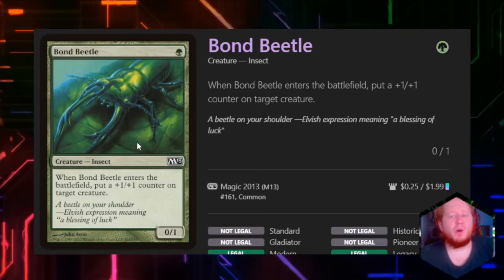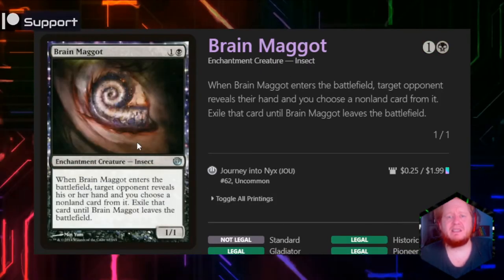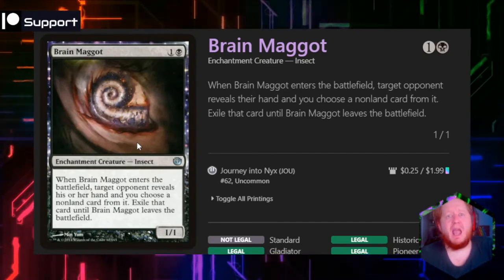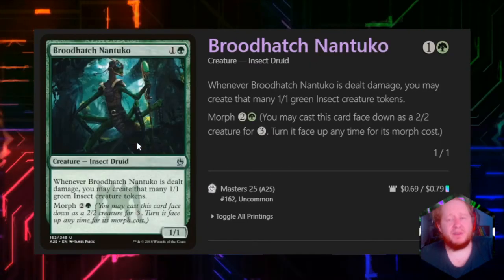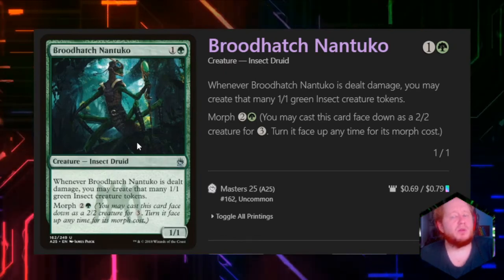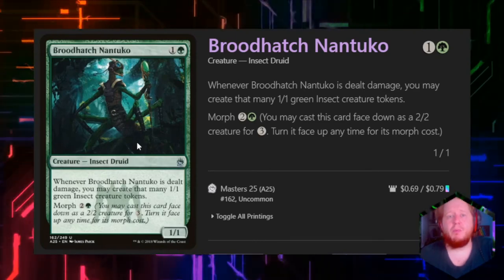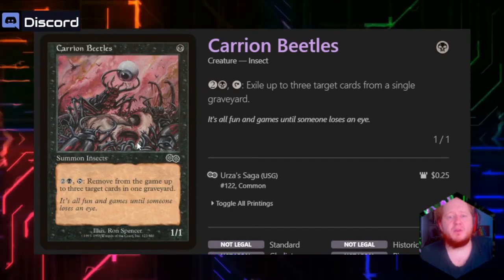Bond Beetle for 1 green — when it enters the battlefield, we put a +1/+1 counter on a creature. Brain Maggot lets us look at our opponent's hand, exile a non-land card from it, and it'll stay exiled until they remove this creature — another piece of removal in the deck. Brood Hatch Nantuko for 1 and green — when it's dealt damage, we create that many 1/1 green insect creature tokens. We want to swarm the board, so we don't mind this even a little bit. Carrion Beetles for 1 black — if we pay 2 and a black and tap it, we can exile 3 target cards from a single graveyard, which is great for hating on graveyard strategies.